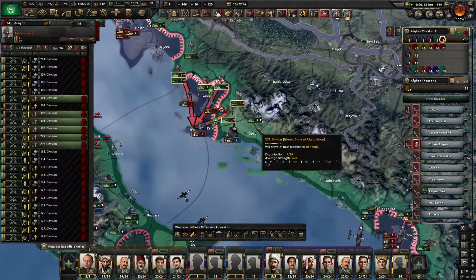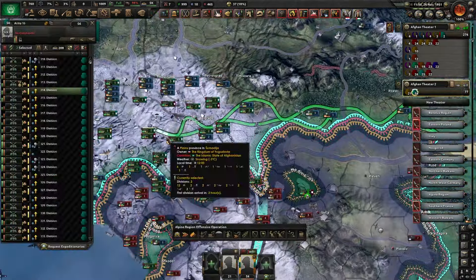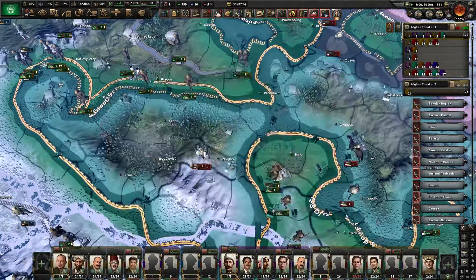Italy has capitulated — now we're naturally going to go on to France. With all of Europe occupied, the only major I have left to take down is Sweden. Having got the peace deal, that's because Guantanamo Bay is for some reason a major. I honestly have no idea why they qualify as one.